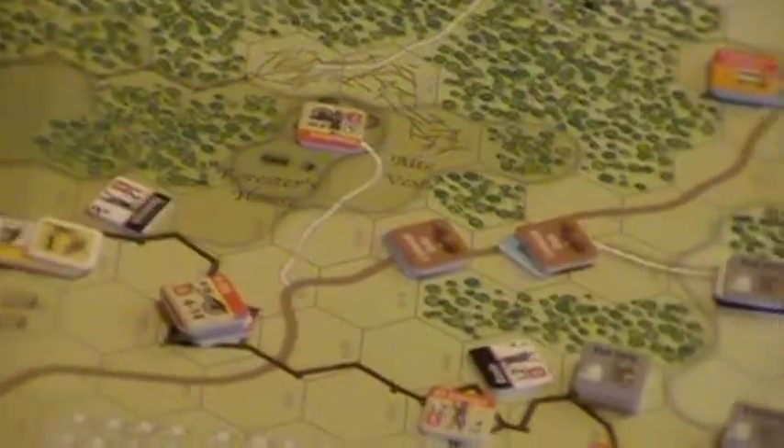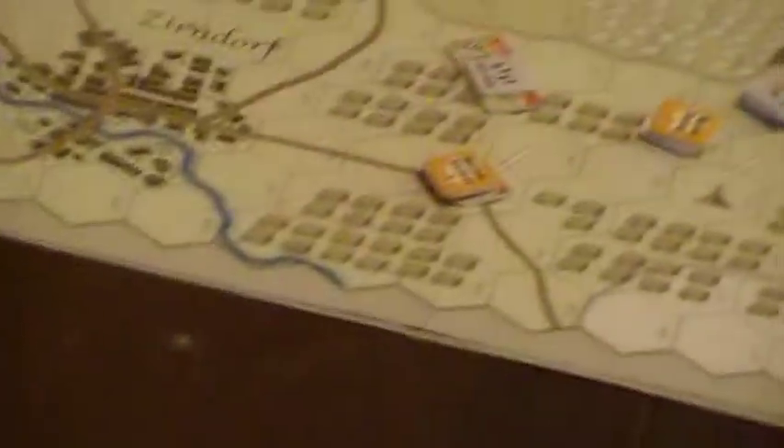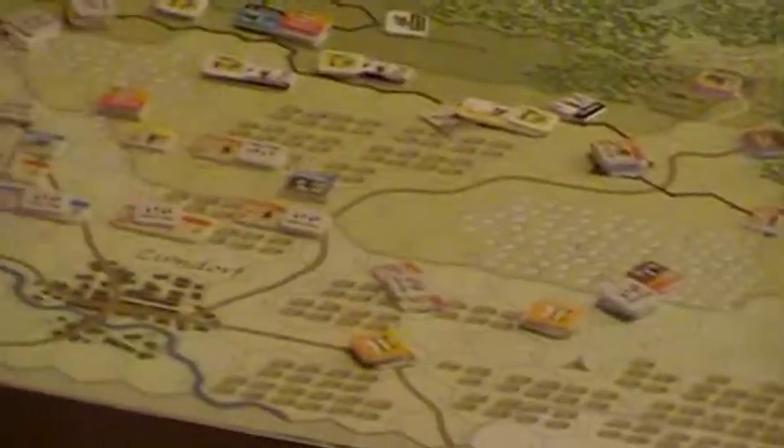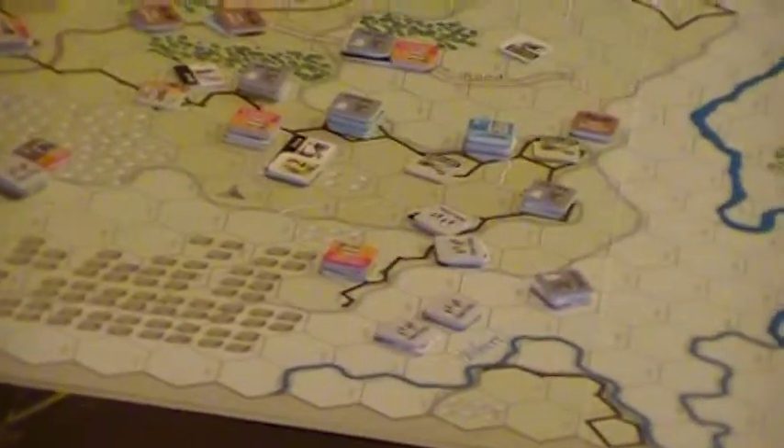On the other hand, we've got Gustavus pulling up artillery pieces. If he can get those into place — which some of them will, though some of them it's actually impossible — he'll be able to put some serious pressure on the Imperial positions. He's also got all his cavalry here.